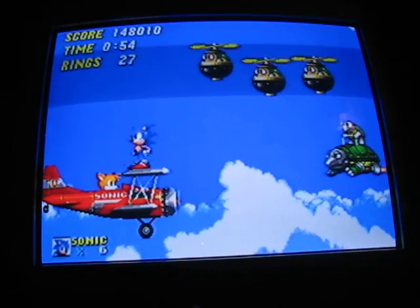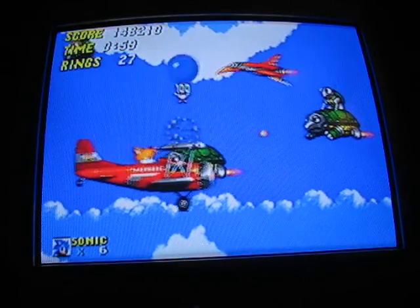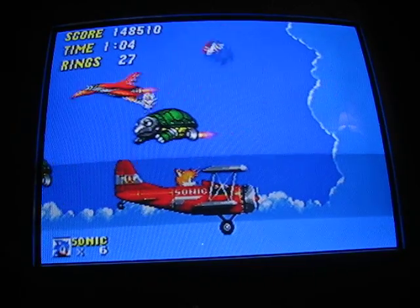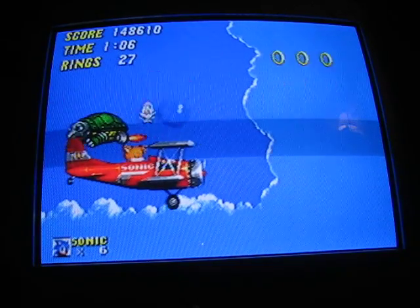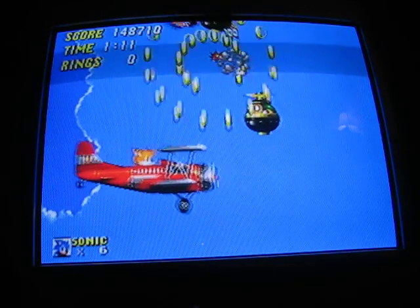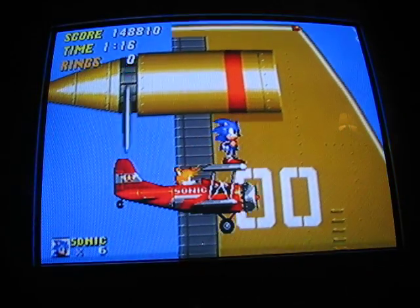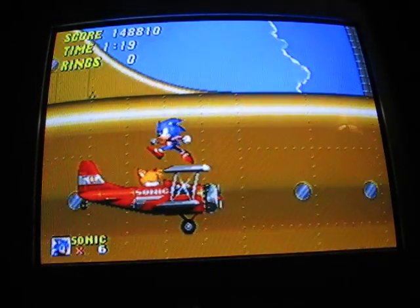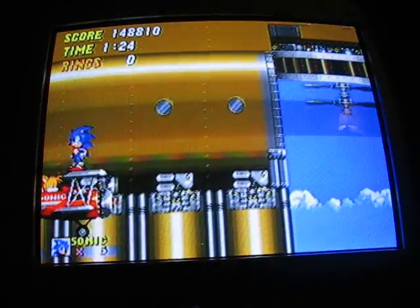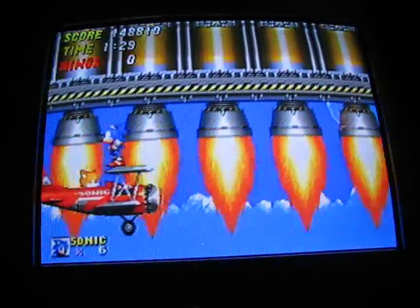I'm not liking their position — oh boy. And those turtle guys: if you kill the turtle on top, it'll stop them from shooting. But what does it matter anyway if you kill them — you're already past them. I really could use a ring. I'm staying at this side of the screen. We're so close to the next zone right here. Why doesn't Sonic just jump on? I mean, really — I could just jump right there and be on.